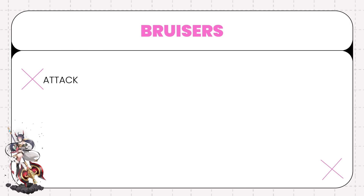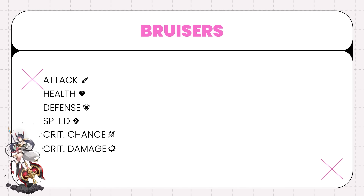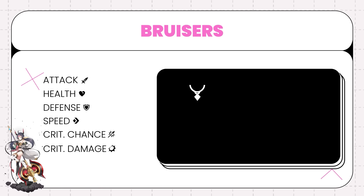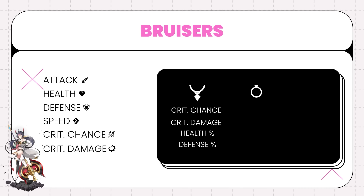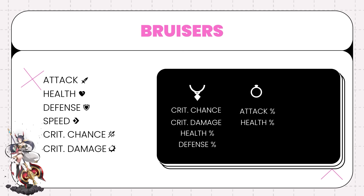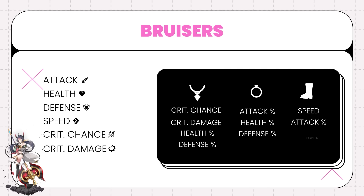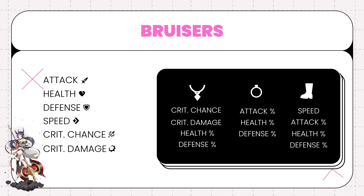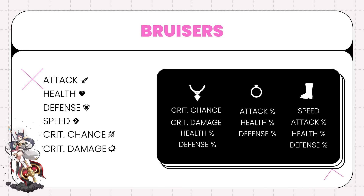Bruisers usually want attack, health, defense, speed, crit chance, and crit damage because they're pretty greedy. They also can use a crit chance, crit damage, HP percent, or defense percent neck; an attack percent, health percent, or defense percent ring; and speed, attack percent, health percent, or defense percent boots. That's a mouthful. They want almost everything except for effectiveness and usually don't want resistance except for a few characters.